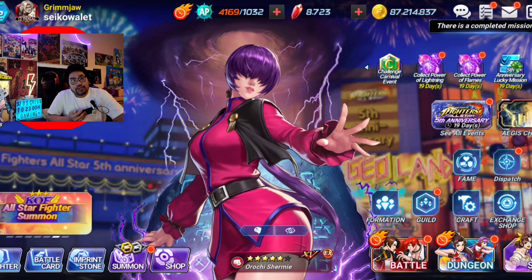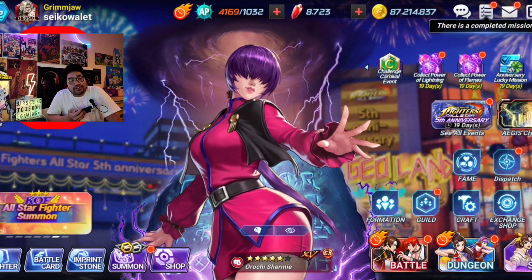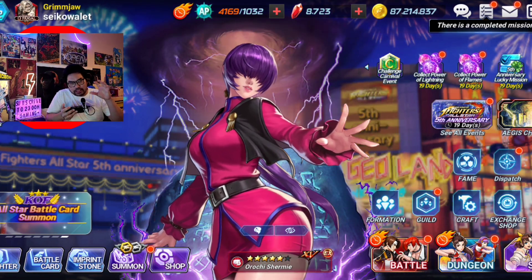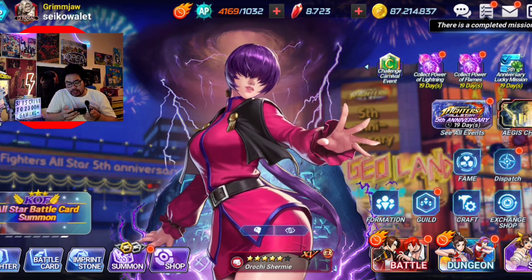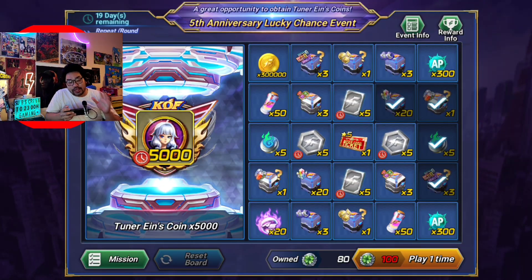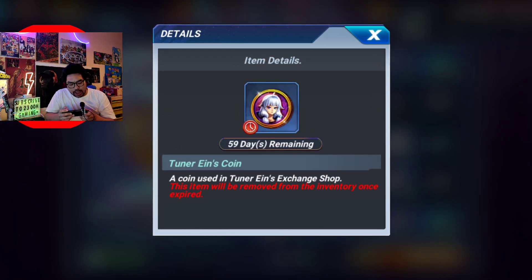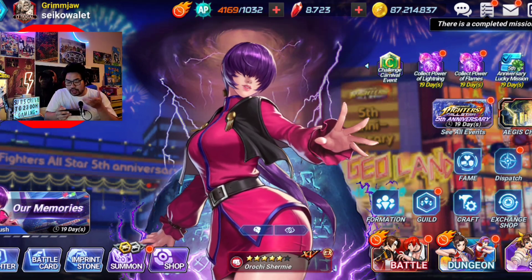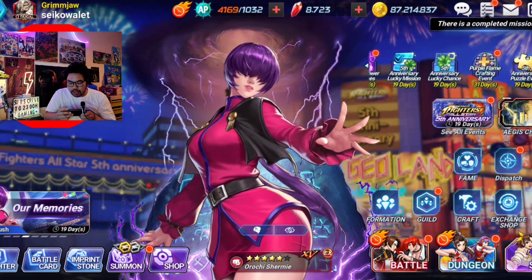Hi guys, welcome back to this 200 gaming game editor King of Fires all-star content. We're going to be talking about sifting through what we have right now in the events. Right now we have the fifth anniversary lucky chance event. We're not going to be getting any character — we're going to be getting an Ains coin. So where do we get this Ains coin? From the lucky chance event.